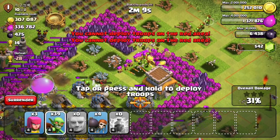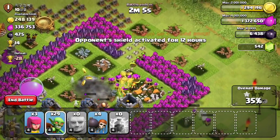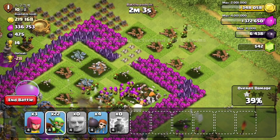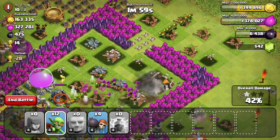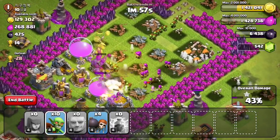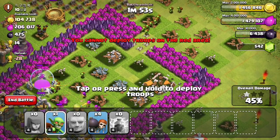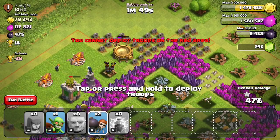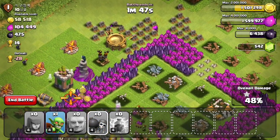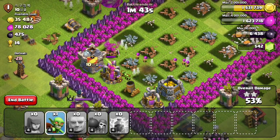I dropped that third Lightning Spell just in case to help out on that second Mortar. As my troops make their way inside, it doesn't look like he has too much splash damage left — just the Wizard Tower on the top left, the Wizard Tower on the bottom right, and one more Mortar on the bottom left. So I'm slowly dropping my Goblins, and I'm going to do something pretty cheeky and drop those Wall Breakers to distract that Wizard Tower on the top left, which will protect some of my Goblins as well as my Archers.